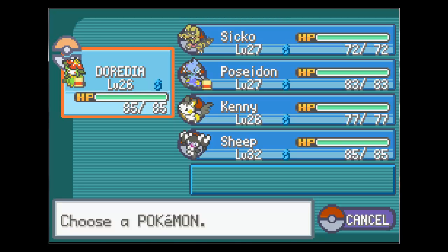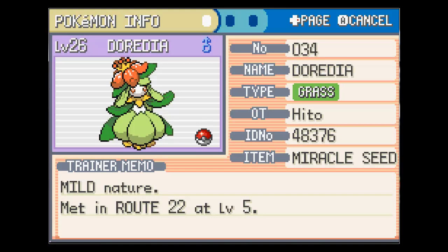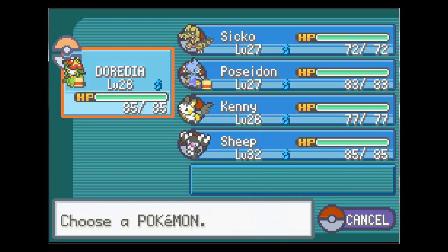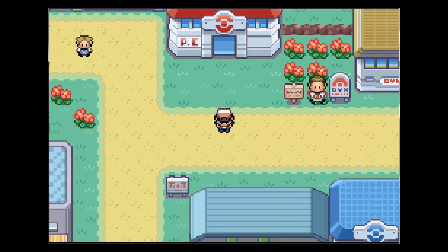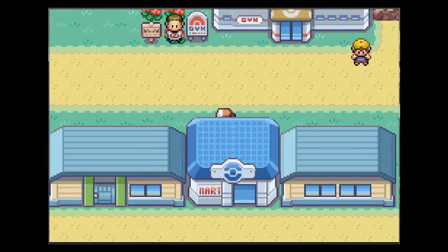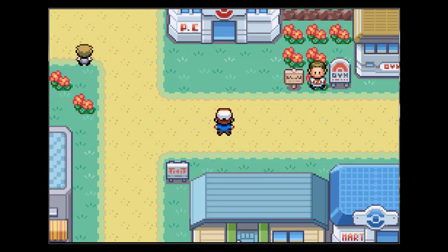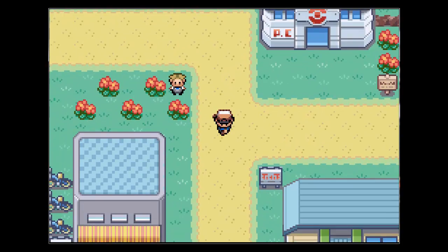I just want to show you a quick new adjustment to my team. I finally evolved him. You can actually get stones at the marketplace down here. I actually didn't know that because I ran out of potions, so I went to go stock up on them and then I found that they sell a whole bunch of stones and it's not even that expensive. It's like 2,000 or 3,000 or something like that.